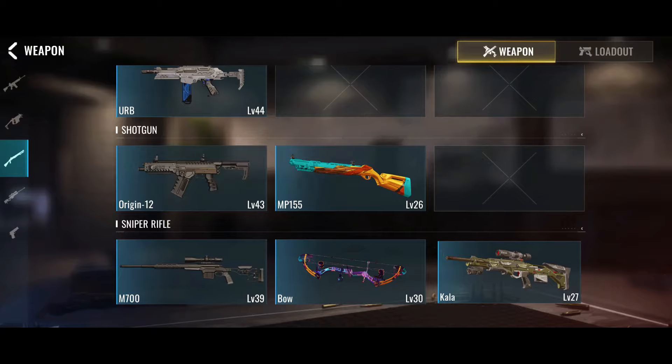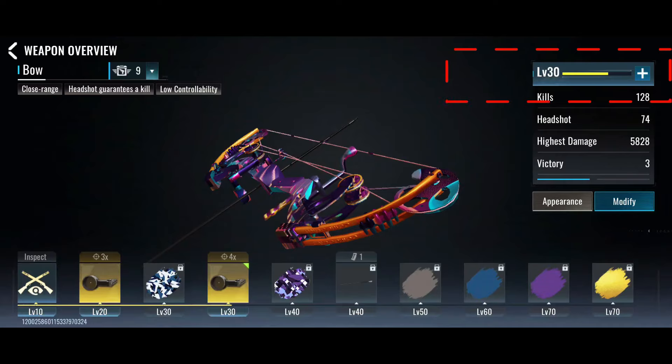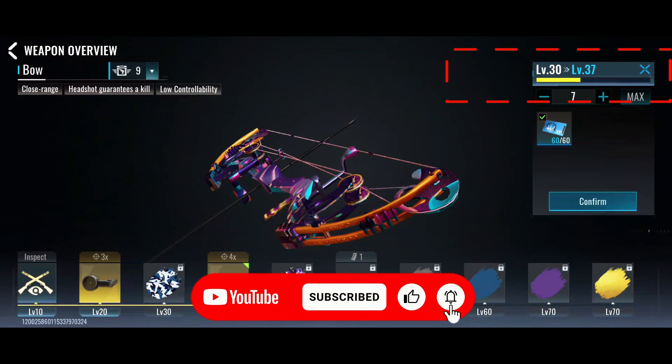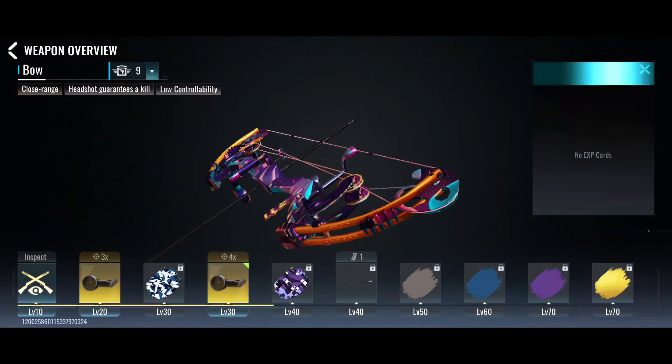All right, let's put this into action. I've got my weapon XP card right here, and I'm going to show you how to use it for a live gun upgrade. Make sure you stick around till the end to see how it's done. Don't miss out on these game-changing tips.